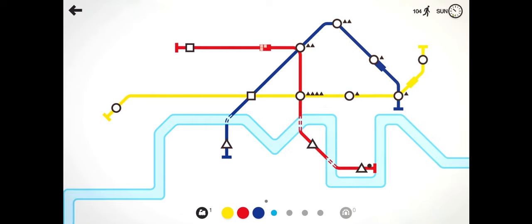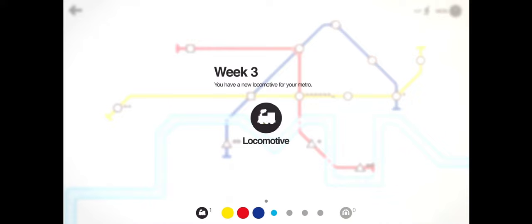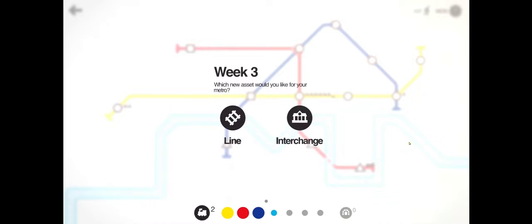It's on Sunday so at the end of this day we should get an upgrade, and all these people want to go to the triangle station. Monday, week three - got another locomotive. And now interchange - an interchange is where it can hold more people in a station. So probably going to get an interchange, so that will go there into another button. Now that's full of triangles. Got a triangle station - let's not put you on there, because triangle on that line.